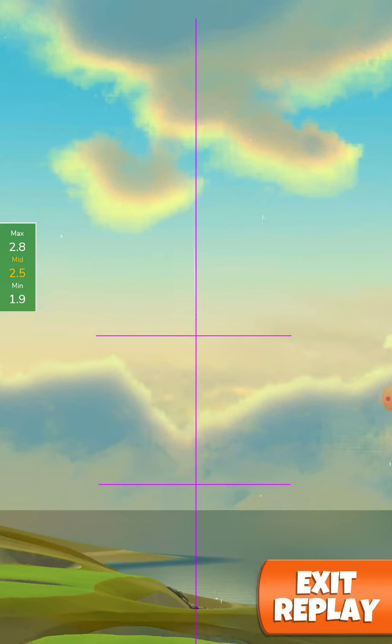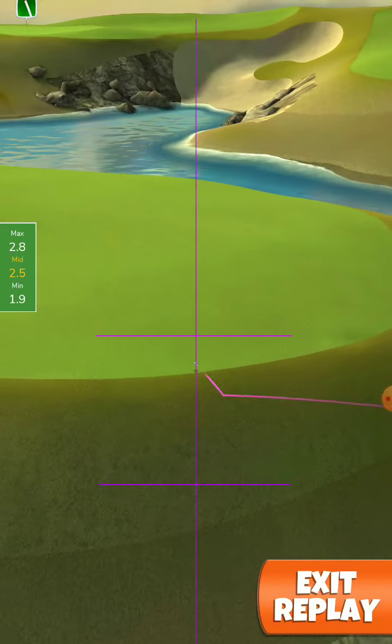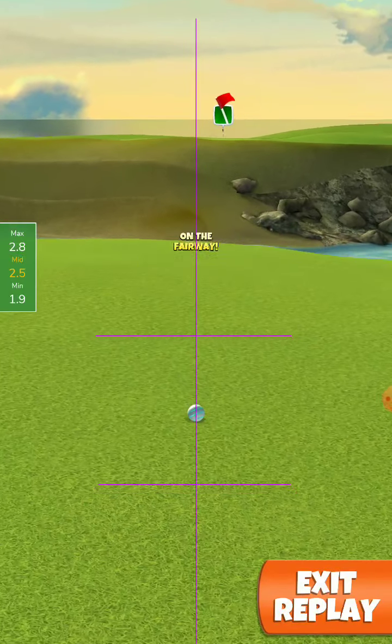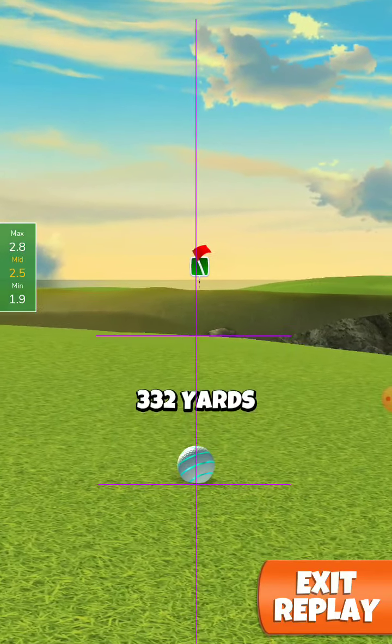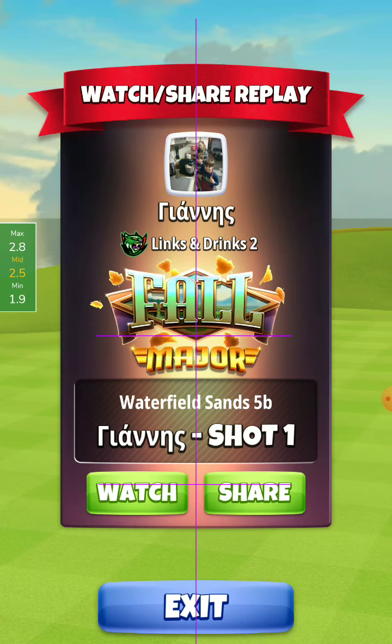Big topper doesn't forgive errors. We click the rough and we roll into the green in a very nice spot — 332 yards. Let's go to the second shot.